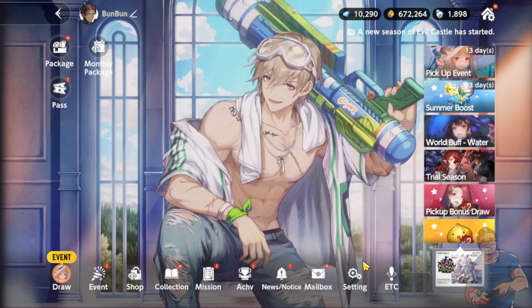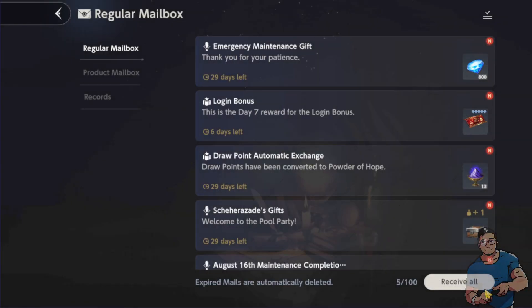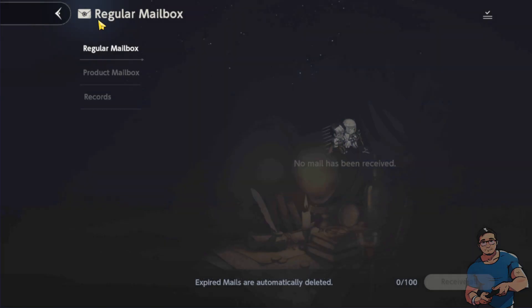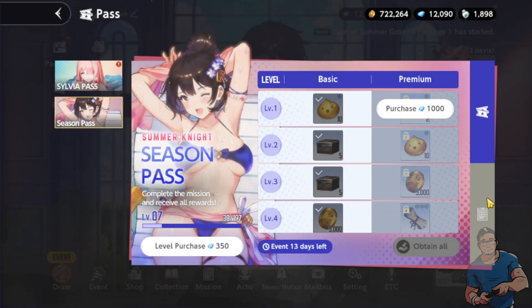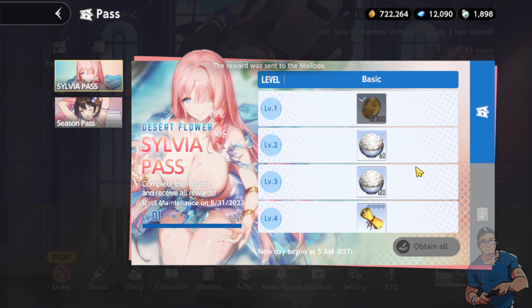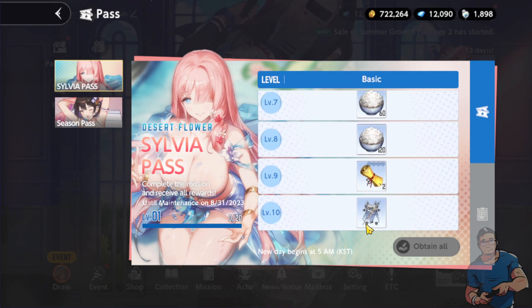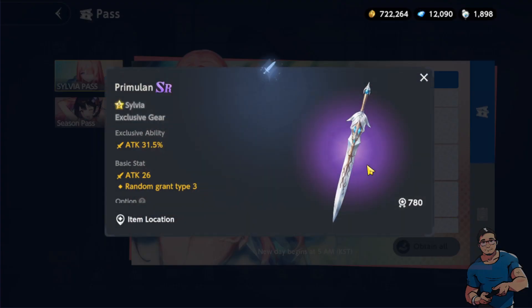We got more stuff here. Let's not forget about the pass — on level 10 we'll be able to get Sylvia's costume, and on level 5 we can get the Primulan in SR grade. Sherezade's season pass is still ongoing as well.